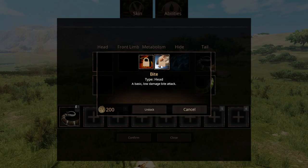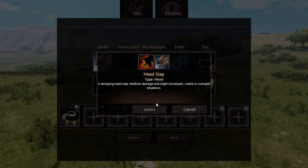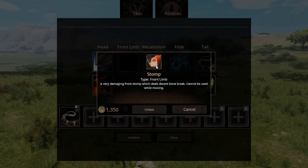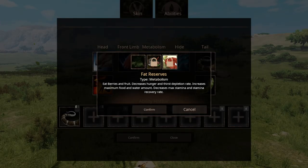Head has two slots. So it looks like Ampilosaurus has a lot of cool abilities. There's also Stomp, which deals Bone Break. For metabolism: Forager, Herbivore, and Fat Reserves.